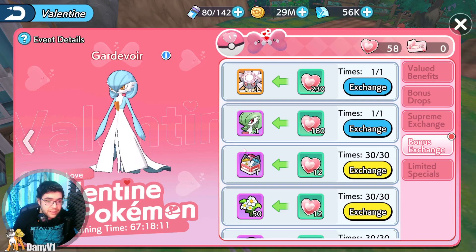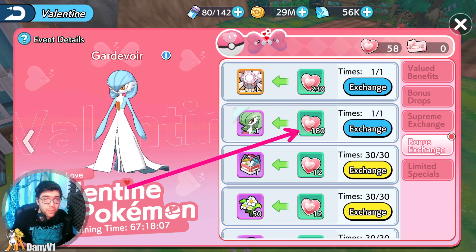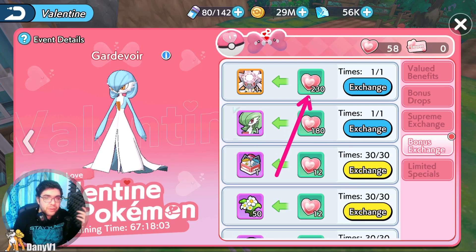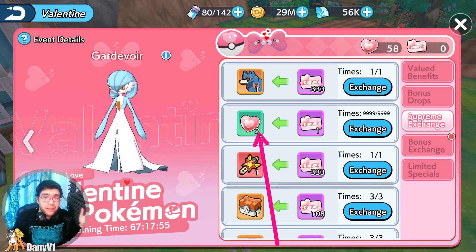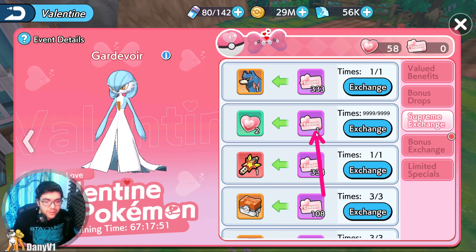So Diancie requires 230 hearts, which is 50 more than Gardevoir. In order to get those 50 extra hearts, the only way would be over here on the Supreme Exchange and exchange coupons into hearts. So technically, if you need 50 hearts, it means you would need 25 coupons.